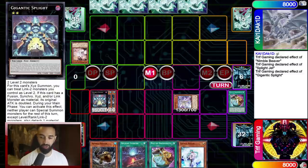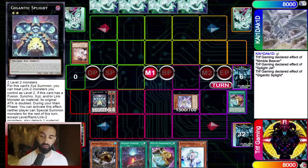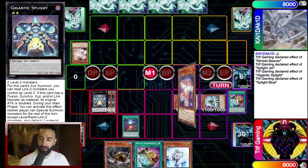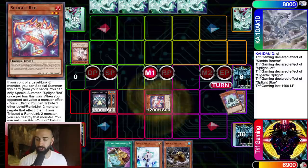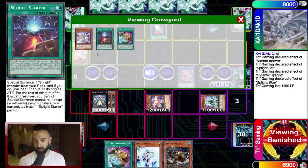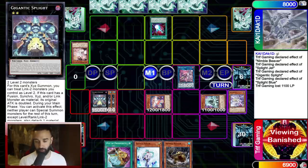My Gigantic Splight gets ashed and there's a slight misplay here — I could have gone Jet first, then Starter to bring out Blue, Blue brings out Carrot, and Carrot would negate any card that stops my Gigantic Splight. That was a misplay. Instead I go into two Splights, make Splight Elf, set up follow-ups, and I have Dark Ruler — it's still okay with good follow-ups next turn.